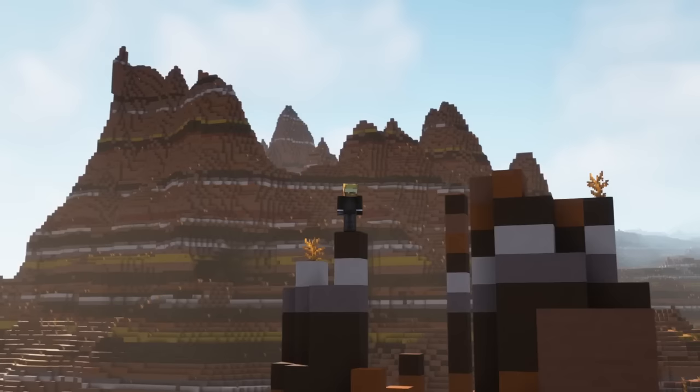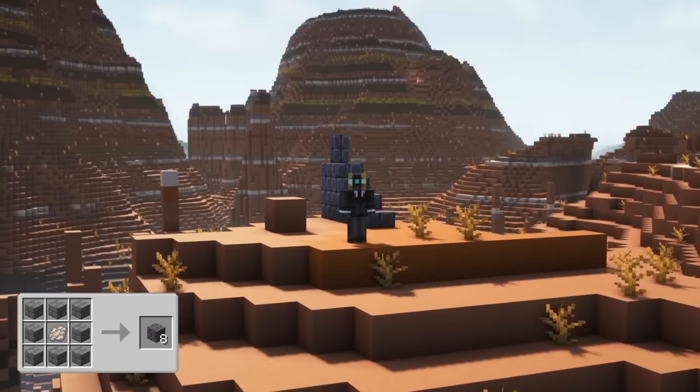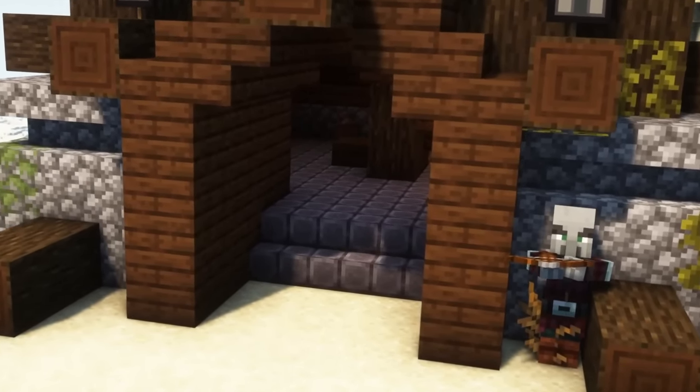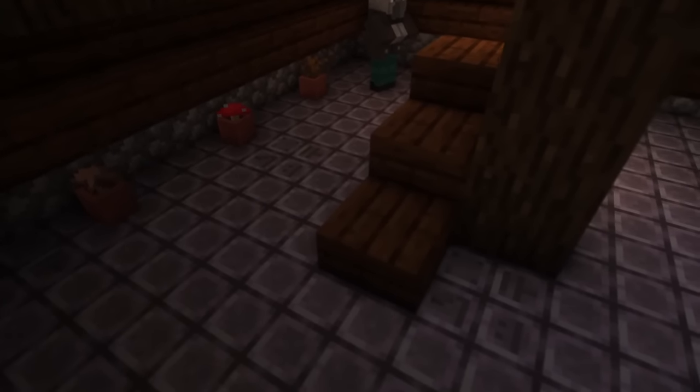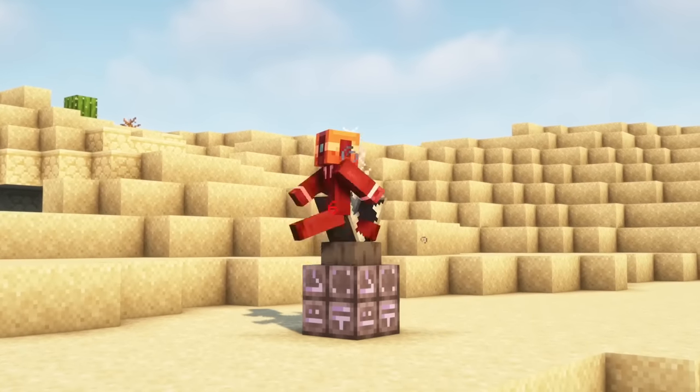The mod adds a few new building blocks called Gloomy Tiles. These blocks can be crafted using stone bricks and phantom membranes, and they can also be found in the pillager outposts. And especially in these outposts, you should take a closer look at them, because some of these blocks are special Ruined Gloomy Tiles. When you step on this type of block, a fang will appear from the ground and damage you.